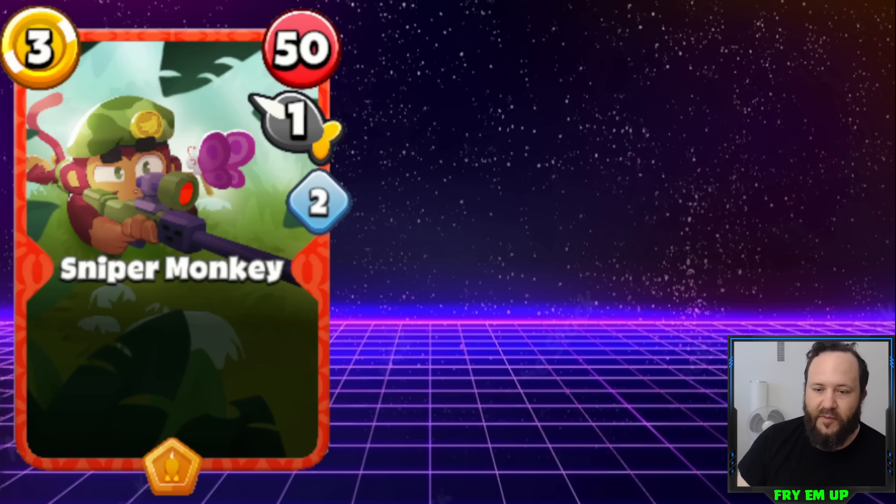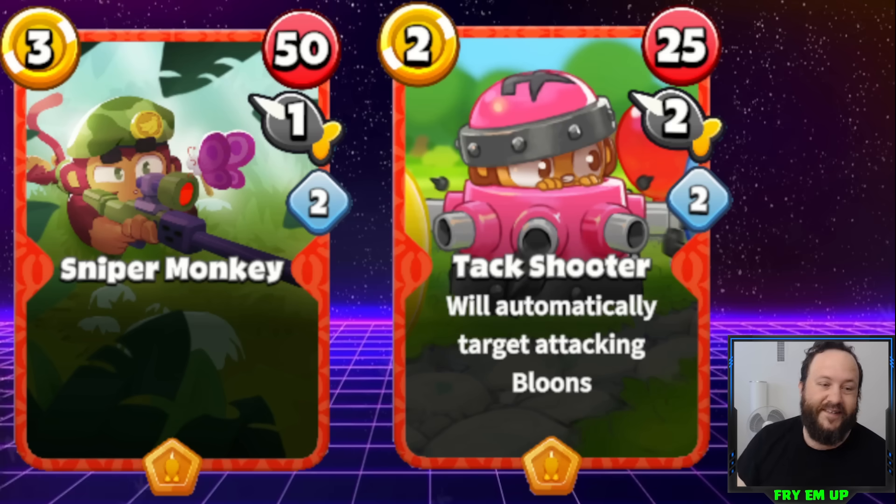Another honorable mention is Sniper Monkey — again one of these new monkeys that seems severely underpowered at 3 cost. It's doing 50 damage with a reload of 2, so 25 damage per turn. Compared to Tac Shooter — which is a little bit overpowered — even using Tac Shooter's active ability it's also doing 25 damage per turn but only costs 2. I really think Sniper Monkey should either cost 2 or do a lot more damage, like 60 or 70, to be viable.